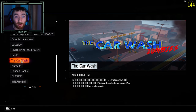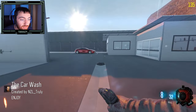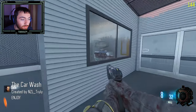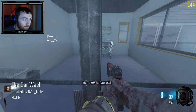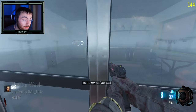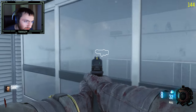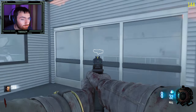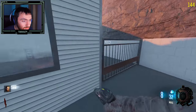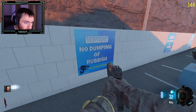Car Wash Zombies, let's see what this is like. We're in! There's a pack-a-punch — 1500. What's that though? 1000 for that. I think that's a Dingo. Oh there's a mystery box. 'No dumping of rubbish' sign.